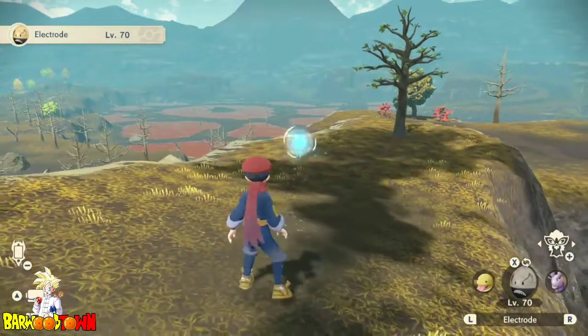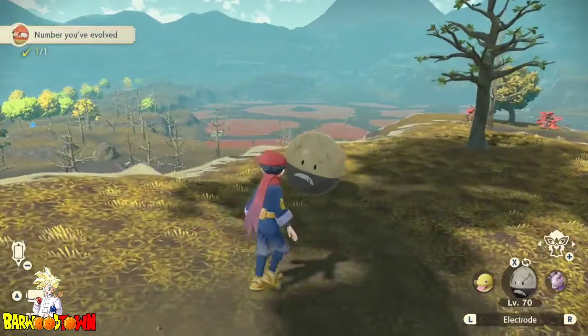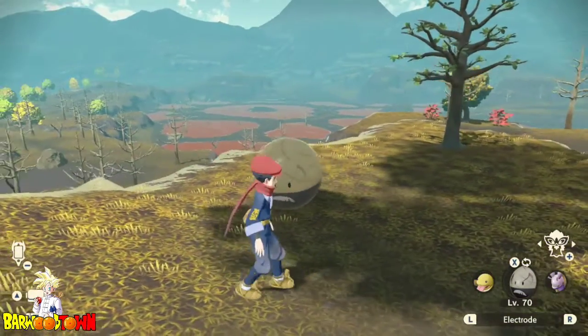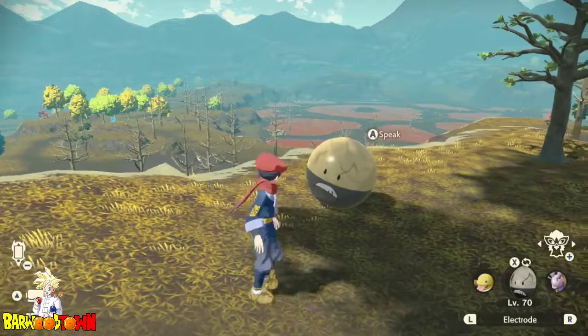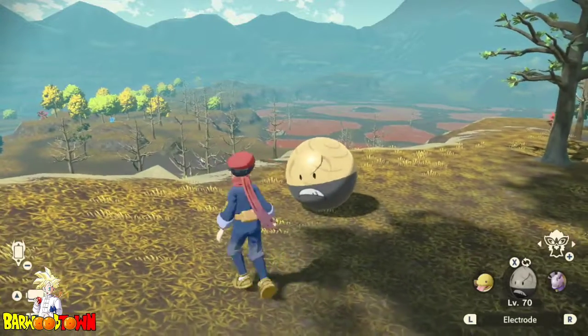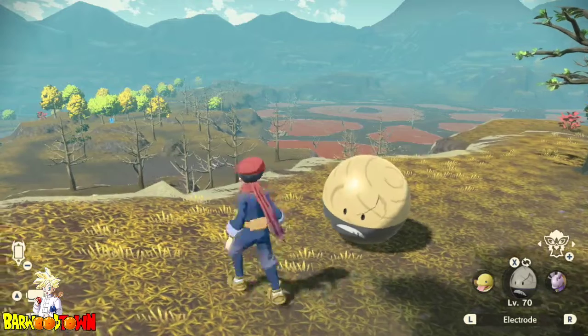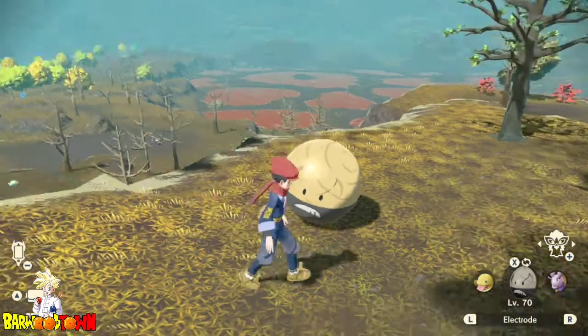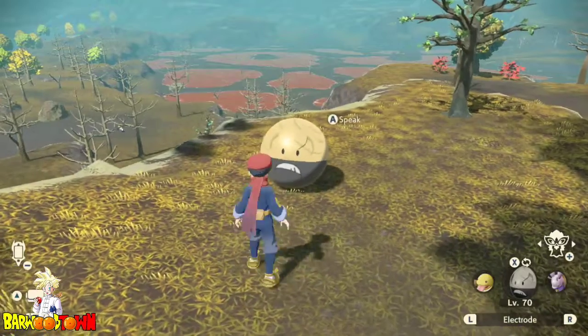And there we have it guys, we have our shiny Electrode and oh my god, it looks so cool. I love what they did on this game with the Voltorb and Electrode — the wooden look that they have. Really cool menacing black colour on its bottom half. Really good shiny, really well designed. Honestly, I adore it. So glad I've got it.